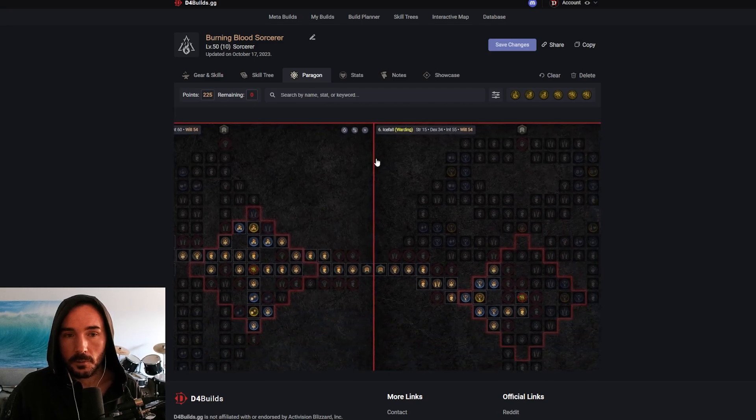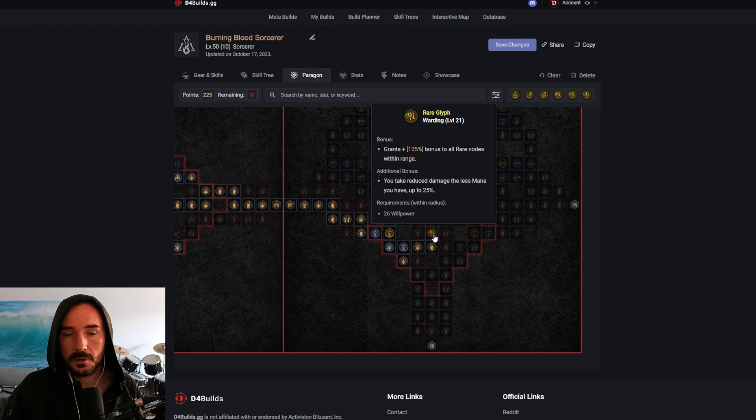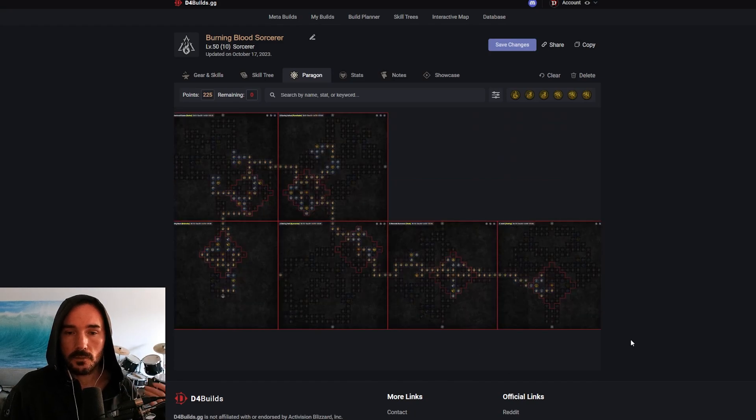Finally working our way over to our sixth board, Icefall — mainly for the socket, but we are going to get this little bit of extra damage to Chilled, and we're going to have a lot of stuff Chilled from all of our Frozen Orbs proccing off of our Incinerate. That's the overall board — there's going to be a link for this in the description if you want to check it out.